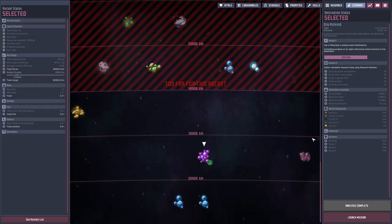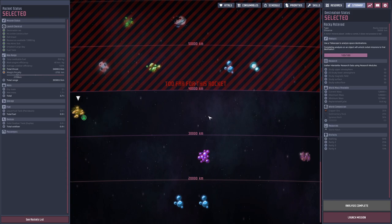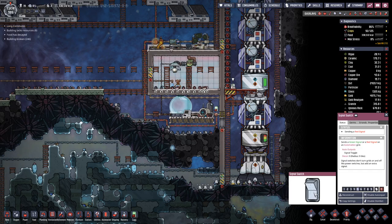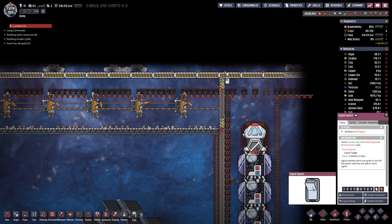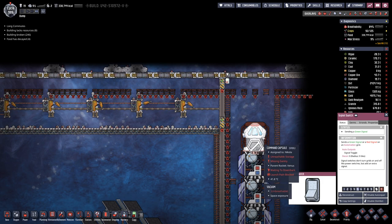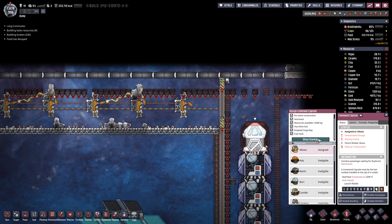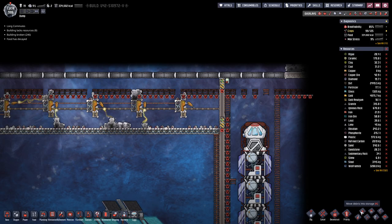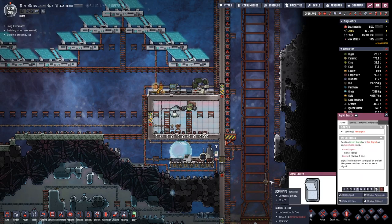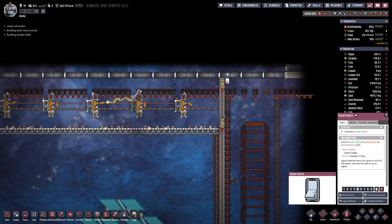So let's do a check first. This is the only one on this level, so that means for the next few we have to increase the amount again. What we have in here is enough. Let's open the doors and start the rocket. And close them again.